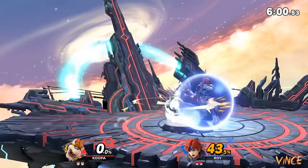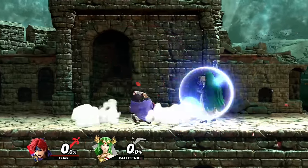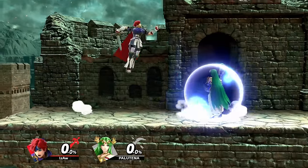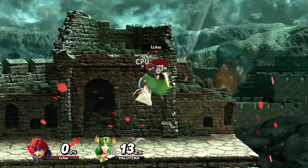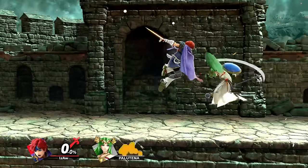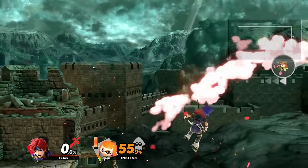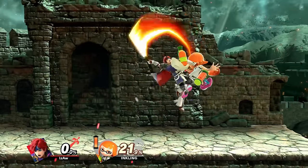Your objective is to overwhelm the opponent with aggression and find your way around their defensive options. The focus of his neutral can be broken down pretty easily: 30% is about pressuring the ground and spacing around shield to choke out their ground game and make them feel like they have to jump. Another 30% is covering short hops once they jump to start a combo, and another 30% is covering full hops. The remaining 10% is adjusting to rolls and spot dodges. Once you get a hit, follow through naturally with the combo, ending by either launching them offstage to start ledge traps or launching them above you to play a juggling game.